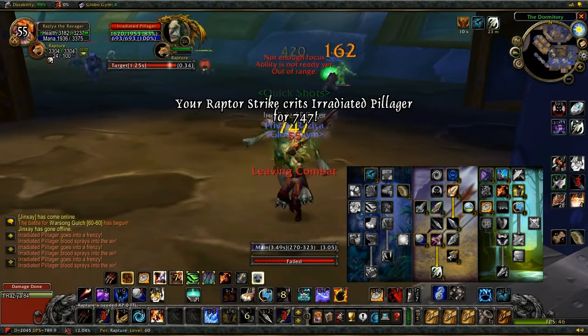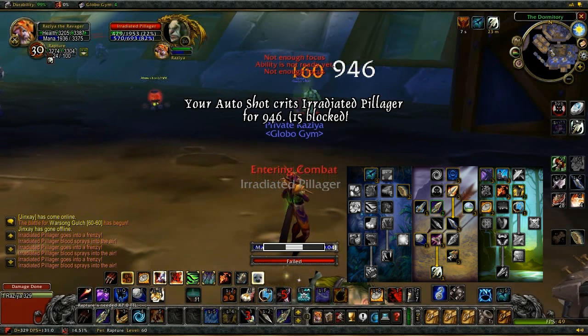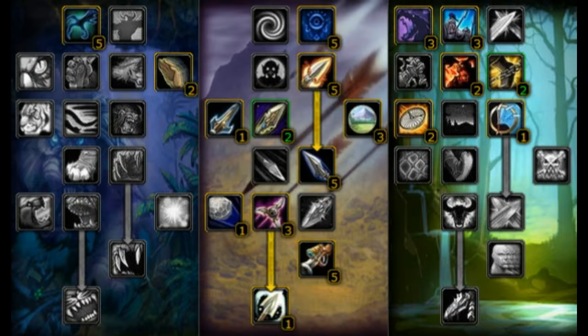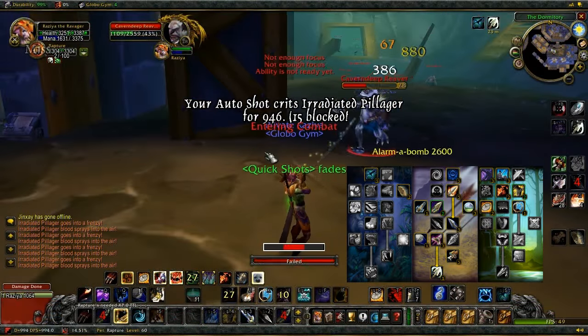In the Marksman tree is a standard build with Efficiency, Lethal Shots, Aimed Shot, Hawk Eye, Mortal Shots, Barrage, Ranged Weapon Specialization, and Trueshot Aura. The two points many people have asked about are Improved Arcane Shot. My reason is that although Arcane Shot is very rarely used for damage, it is an incredible utility shot — you can knock an enemy player off a flag in a battleground, make kiting easier, and tag enemies in a dungeon with such a weak shot that a simple auto-shot from your tank will pull aggro. I use it quite a lot for this purpose.